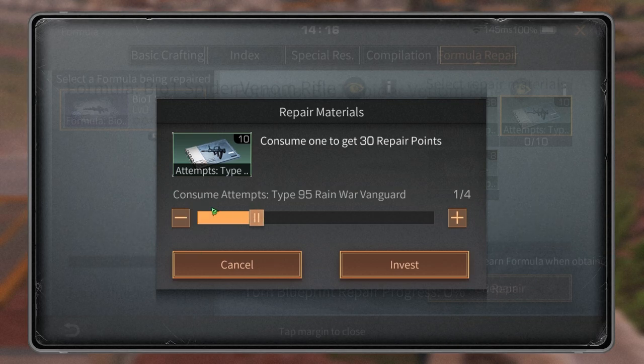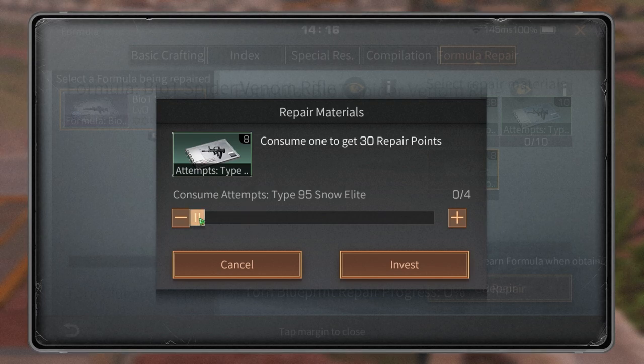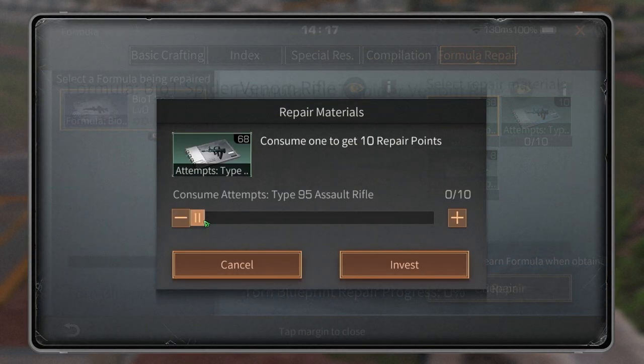One craft of Type 95 is 10 points. One craft of this rifle is 30 points, and one craft of Snowy is also 30 points. If you get a CE Type 95, one craft is 100 points. With this rifle, if you get a Snowy version, you'll need 300 points to repair it — that means you need 30 crafts.